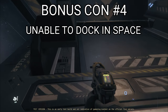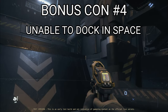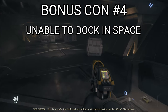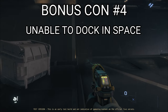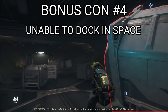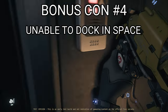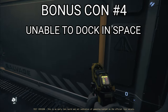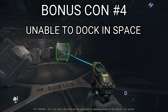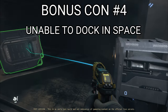As a bonus, con number four is the inability to dock whilst in space. To dock this ship you will need to re-enter a planet's atmosphere and dock at a major landing zone like Lorville or Area 18. This does increase the risk of death because you're going into atmosphere and need to make sure you don't crash into the planet. Overall it's not a major con, but in the future when docking ports on space stations are working, it would be a lot better.